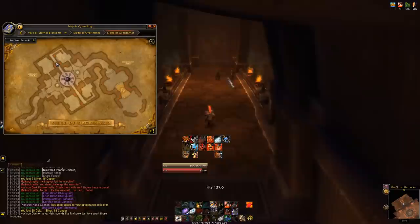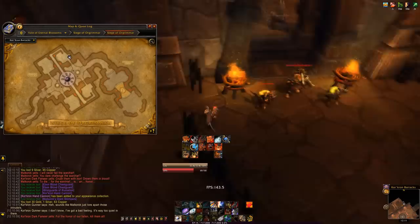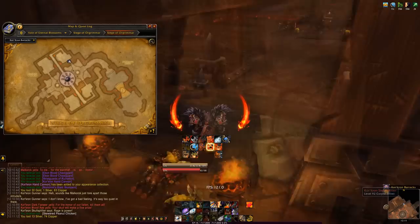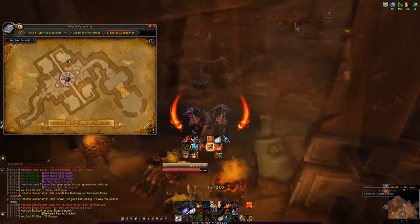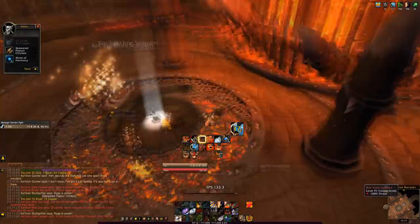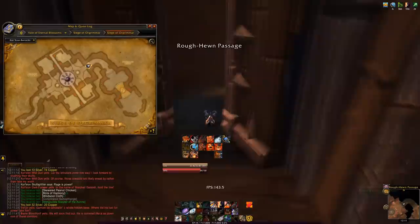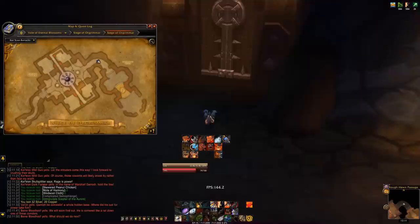After Malkorok, keep walking forward — don't go back the way you came. You can skip most of the adds here. Further ahead, there's a set of adds guarding a lever in the middle of the room. Kill those adds and pull the lever to open the door to the right — that's the door you want. Try to kill the adds away from the lever so their bodies don't block it.